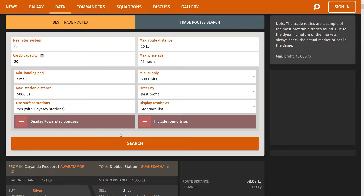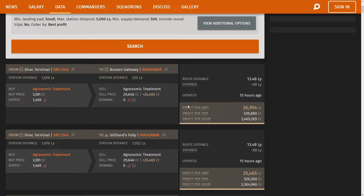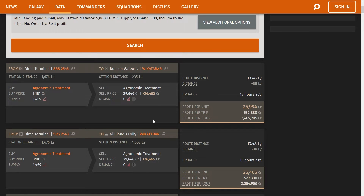When you click the search button, Inara will show you a list of trade routes you can take to make good profits. Browse this list until you find a good trade route with a commodity that you can afford and that is closest to your current system.